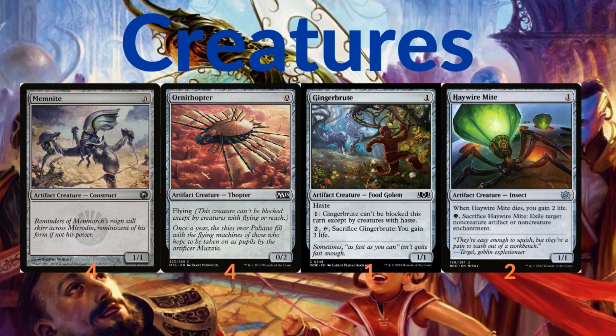First off we have some creatures in the deck. You'll be running four copies of Memnite and four copies of Ornithopter. One Ginger Brute just to give you a haste body and maybe make it unblockable. We also have two copies of Haywire Mite.